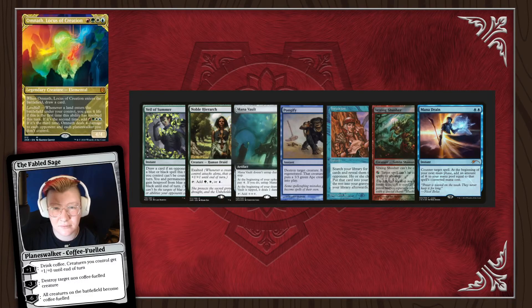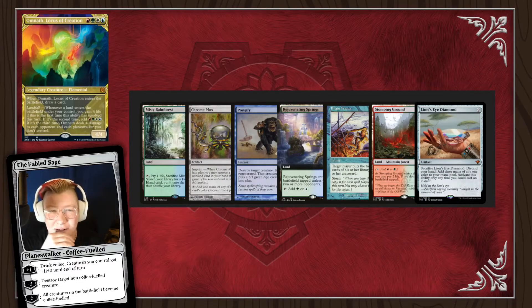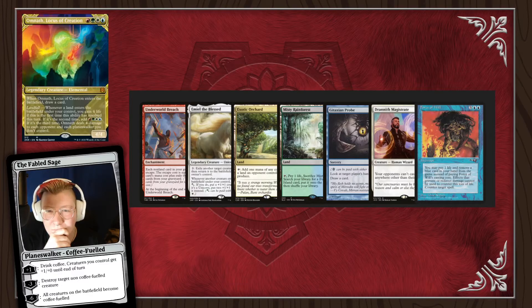We steal another hand — no land, going to five. At five we have Underworld Breach, Emiel the Blessed, Exotic Orchard, Misty Rainforest, Git Probe, Drannith Magistrate, and Forest of Will. Well, we definitely have to keep this — if this was a seven it would be sweet. We would keep Exotic Orchard, Misty Rainforest, Drannith Magistrate, and Git Probe. We'd smooth out our hand with Git Probe to see what someone else is doing, jam a Drannith Magistrate turn two, and really just sit back and wait for a wheel. We don't keep the Forest of Will — we're going to four and we expect other people to play interaction.